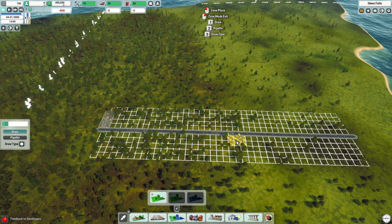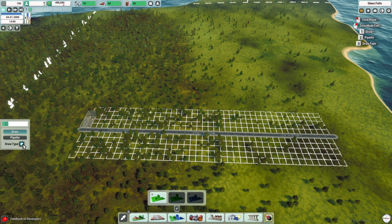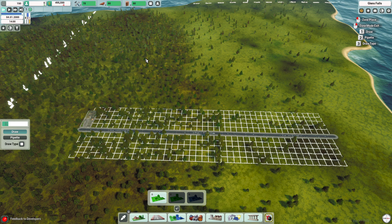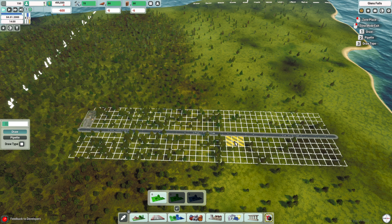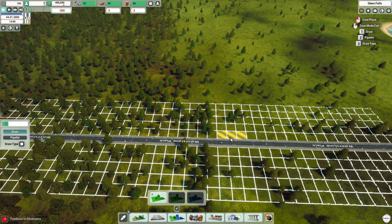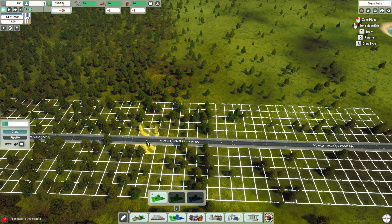We need some residences. Now these cost — when I'm building these they cost so I gotta be careful. I want to go slow at first because I think I tested out a little bit. I wish it would right-side-up the names of the roads.